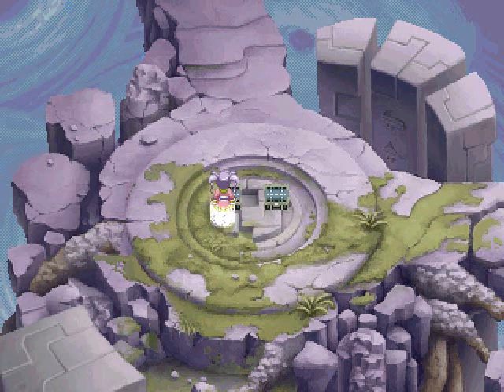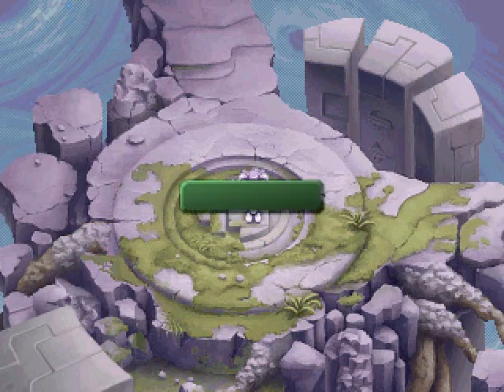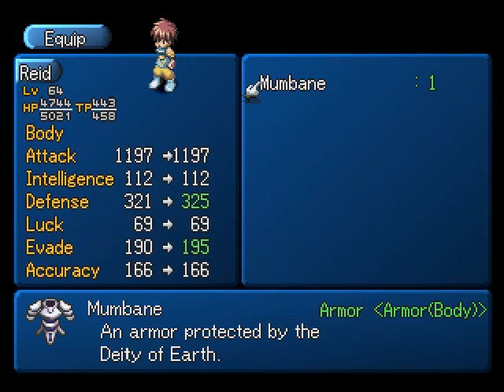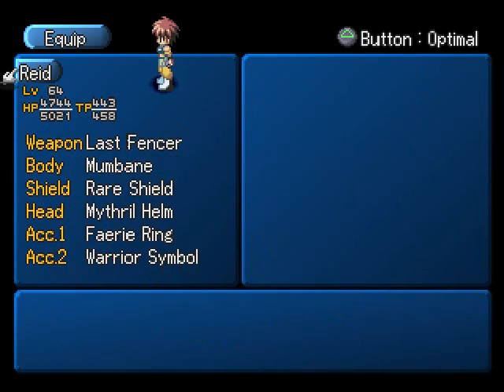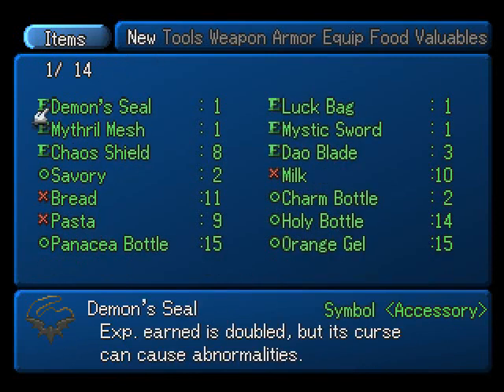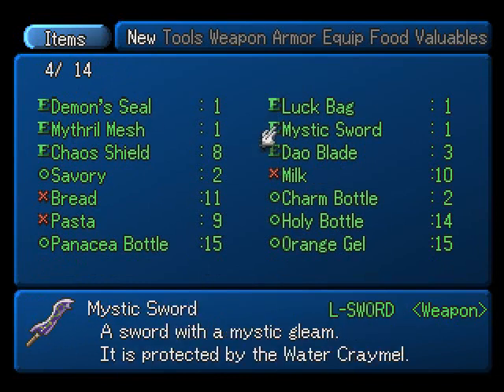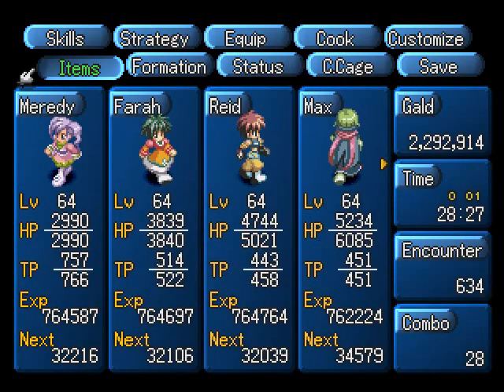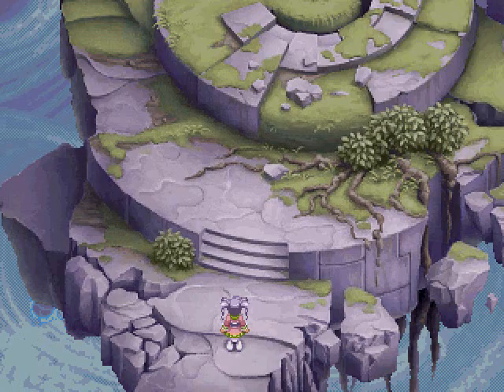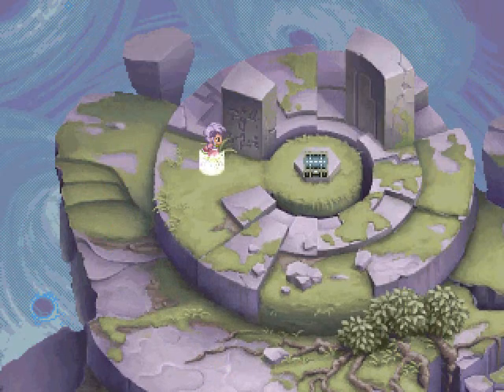We picked up a Mithril Mesh, a luck bag for Chat who we never use, and a Demon Seal and a Mumbane — it's armor for him and it's better, so we're giving it to him. The Demon Seal doubles experience but you get cursed with two random status anomalies. There's also a Mystic Sword, a water-based weapon — not that useful. I'm tempted to give the Mithril Mesh to Pharah, but she'd lose her HP regenerating effect from the Holy Cloak, so we're leaving her with what she's got.